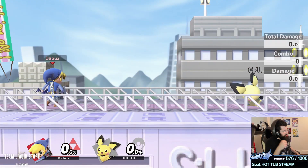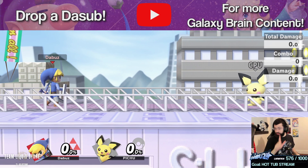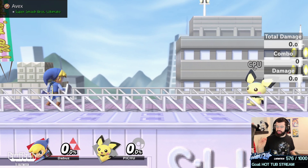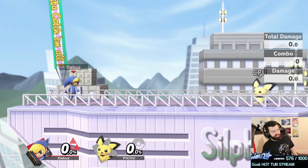The Toon Link Smash squad Discord is by far the most helpful character Discord I've interacted with when trying to learn a character. If you ever have trouble with Toon Link, go to their Discord — they'll just help you out.